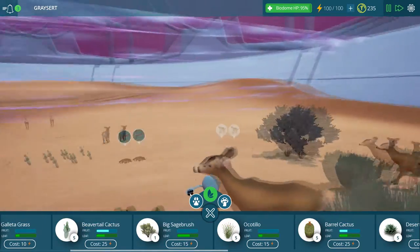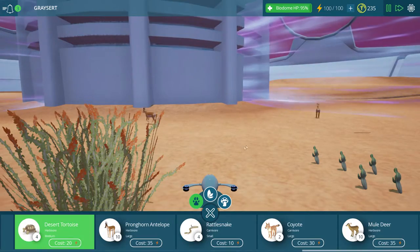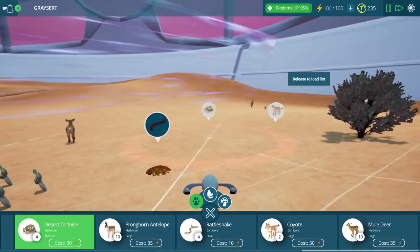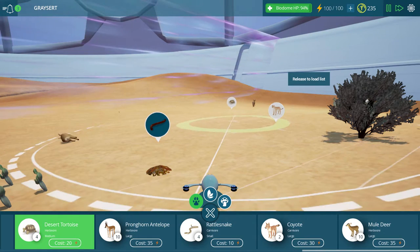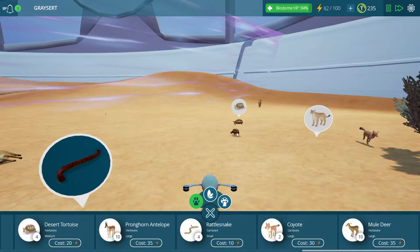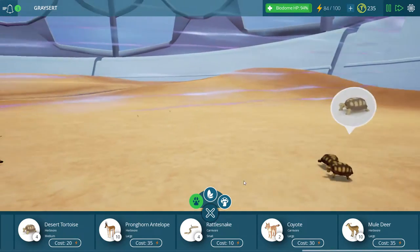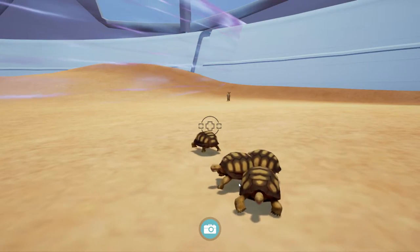A couple more animals I think would be cool. We have these tortoises over here - I'm kind of curious what these guys look like. Right about here I think will be good - there we go. That's right, tortoises - hop along there. Well, I should say, I shouldn't say hop - I should say slowly meander.